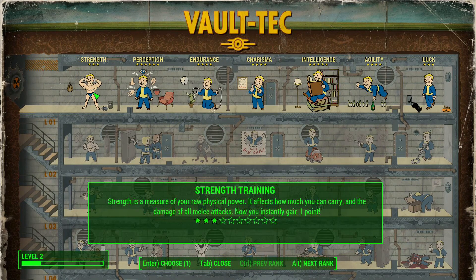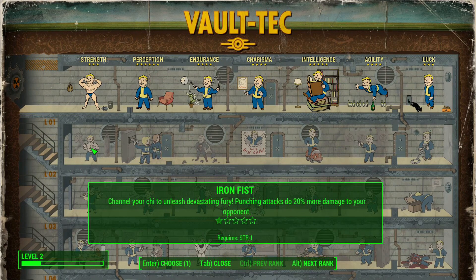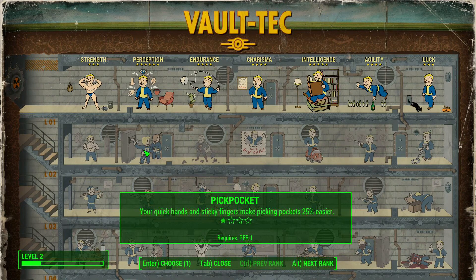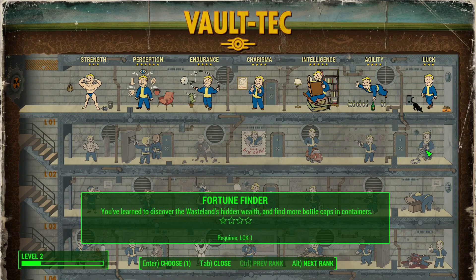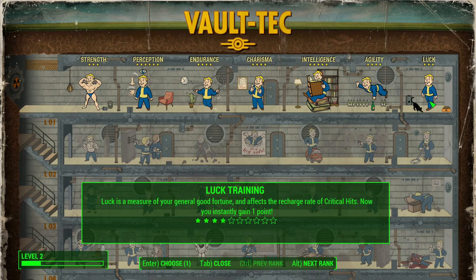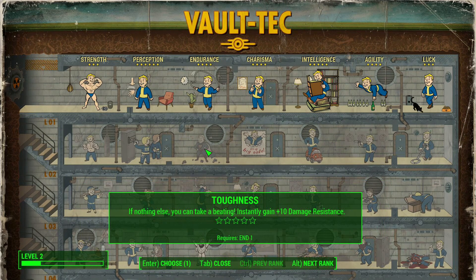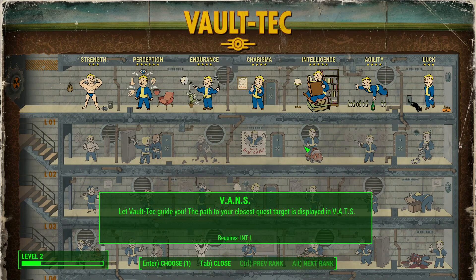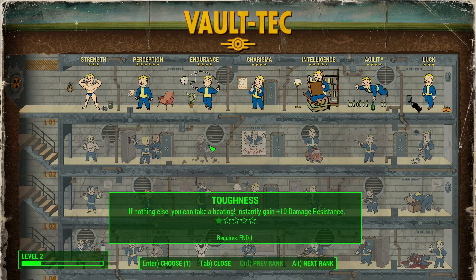This is a little bit buggy any time I've looked at it. I'm not quite sure how this works actually - this is level one. If you mouse over this stuff it'll tell you what you need. It requires one perception. Toughness - instantly gain plus 10 damage resistance, that could be pretty handy. One luck to find more bottle caps. 25% easier to pickpocket. I'm going with toughness - one endurance, plus 10 damage resistance. I still haven't showed you the VATS thing, so I'm going to do that this episode.